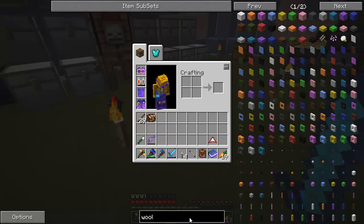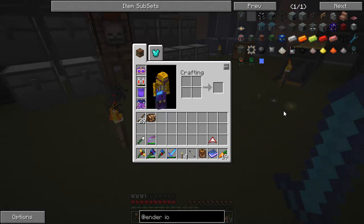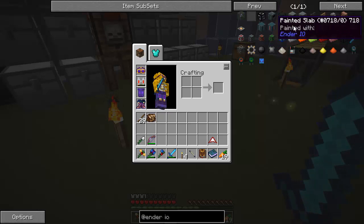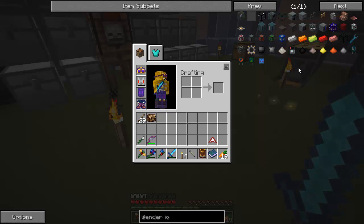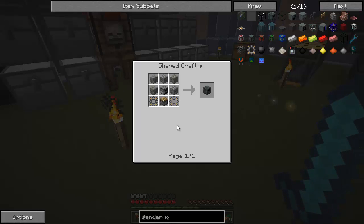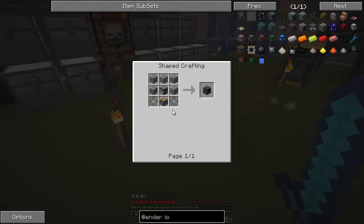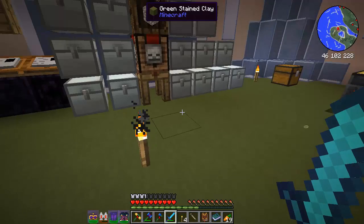So Ender IO — let's get this looked up. Look at all these machines. It's got a lot of its own machines: smelters, furnaces, batteries, and macerator-type things. The first thing I want to start with, just like every mod, is the base of the generator — how you get your energy. It's going to take stone bricks — looks like any kind of stone bricks — around a furnace, a piston, and a basic gear, which is cobble with sticks. That was just two basic gears. So let's get all that stuff we need.